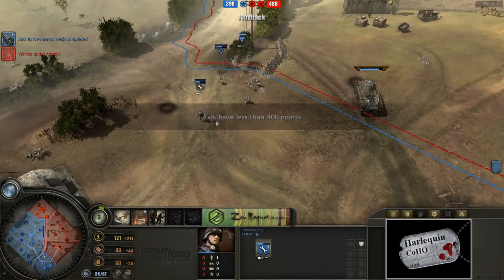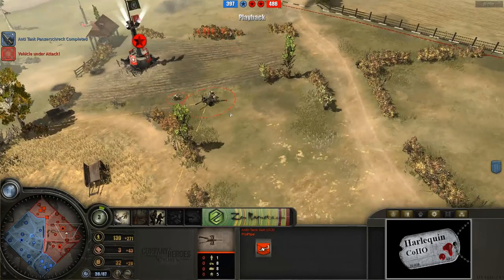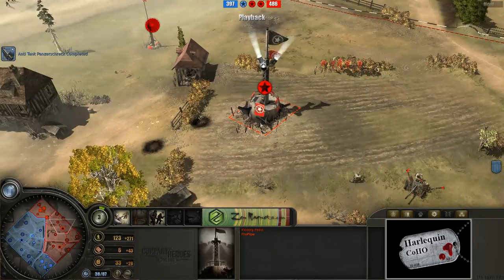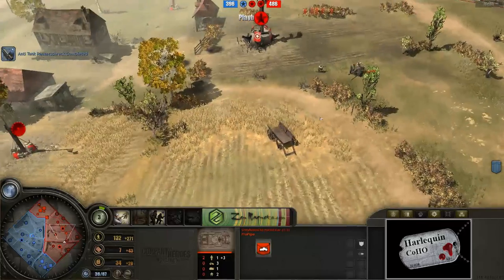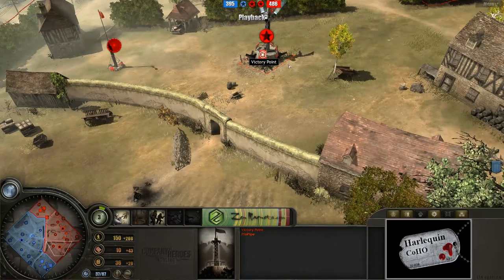Poor wounded minesweeping pioneer coming back home here. Northern position you can see anti-tank gun. A couple of riflemen just hanging up at this victory point. And Greyhound just kind of prowling around this area here, so only light control over this victory point.